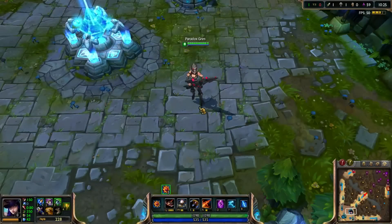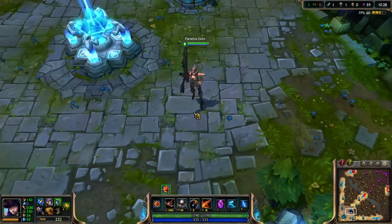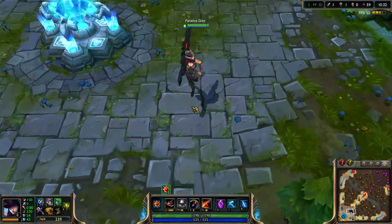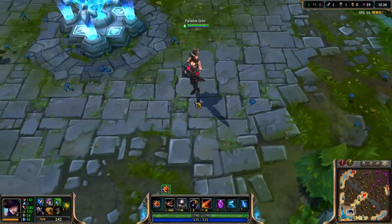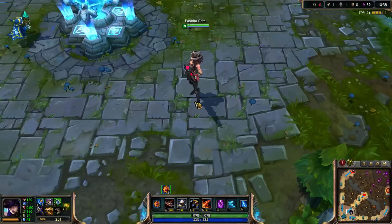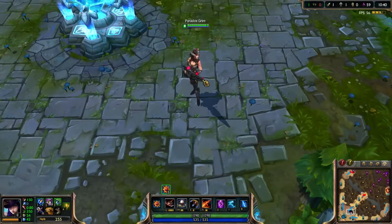This is Grim here and today we're starting off by showing off the new Headhunter Caitlyn skin. As you can see it's a bit of a futuristic one and it's all tacked up, a bit similar to their Rengar skin — a bit of a predator action going on.